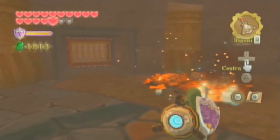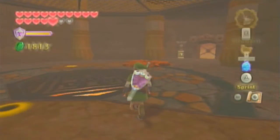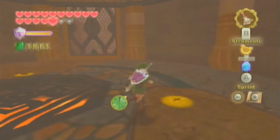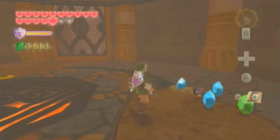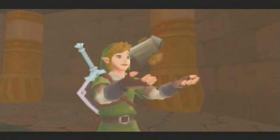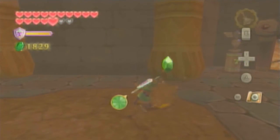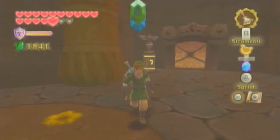Si emerge semplicemente dall'altra parte. Non è che si emerge in posti paralleli, strani, luoghi mistici, misteriosi o roba del genere. No, si emerge e basta. Ci sono un po' di punti in cui scavare e in cui provare i nostri nuovi guanti. Metallo holding, da quanto tempo che non ti vedo. Chissà perché lo contano come oggetto raro, anche se ne abbiamo quasi quanto le magatame.